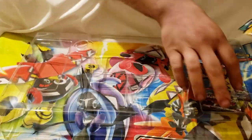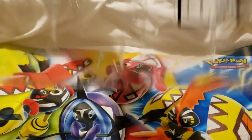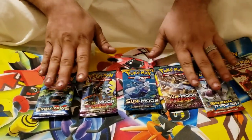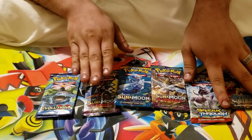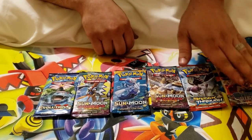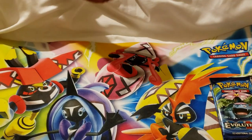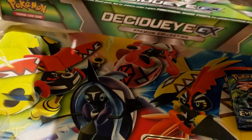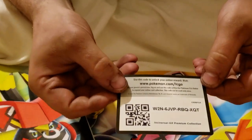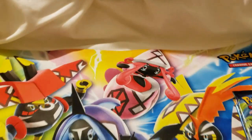Let's get these out: one, two, three, four, five, six. We have one Evolutions, one Sun and Moon Guardian Rising, one Sun and Moon Base Set, another Guardian Rising, one Breakthrough, and one Steam Siege. Almost forgot — the code card for the Incineroar Premium Collection box. Good luck to whoever gets that first.